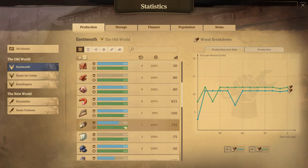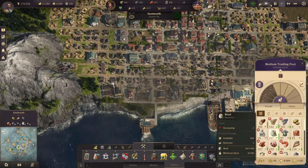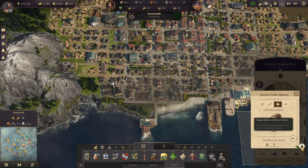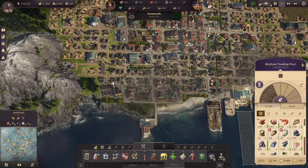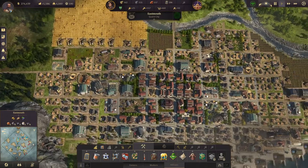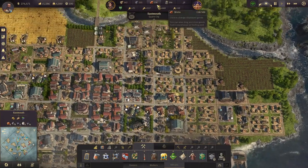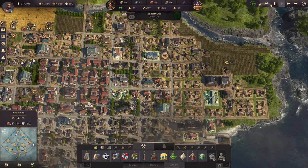Grain is still negative but that's fine because we import it using our surplus of bread. But speaking of bread, we need to remove the minimum stock. We overproduce it anyway and I want to make sure that Tobias leaves us with as much grain as possible. Thank you for that hint in the comment section - if you have any hints, you can just post them down below. I always appreciate your help with the game. If you see anything that's completely wrong, let me know.